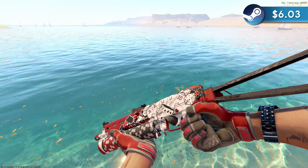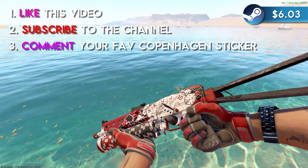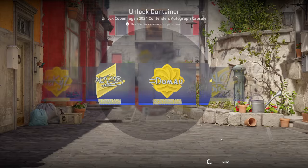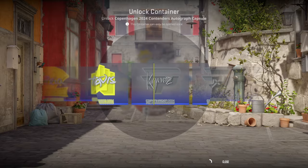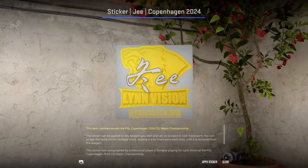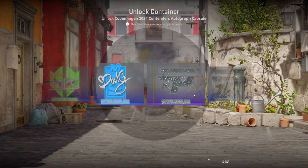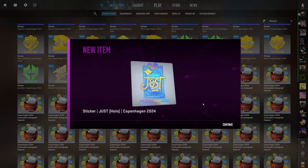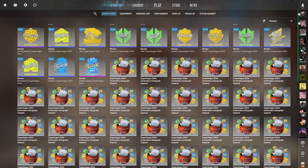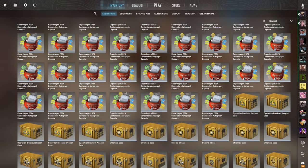I'm giving away this Minimalware PP Bison High Roller. To enter, like this video, subscribe to the channel, and leave a comment letting me know what your favorite Copenhagen sticker is. Mine's got to be the Koi Hollow — that thing is beautiful. We're about halfway through and I'm really just fighting a losing battle here. Just a hollow off the skip. Do you think we'll get another gold? Since we already got one, I'm not buying any more capsules after this.